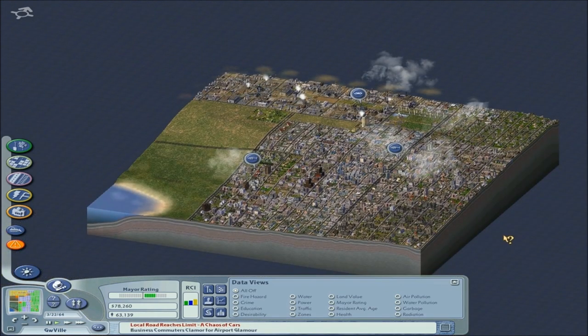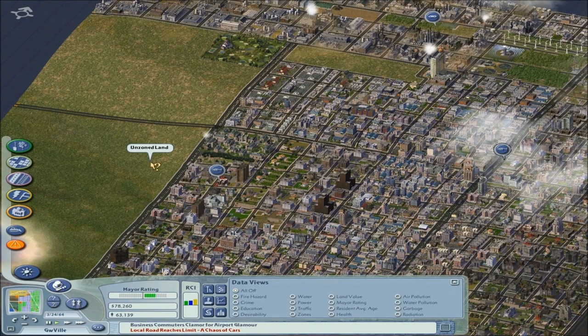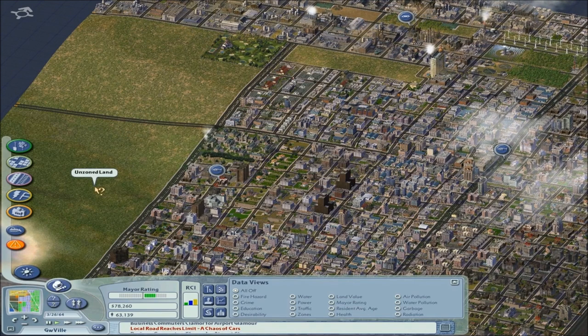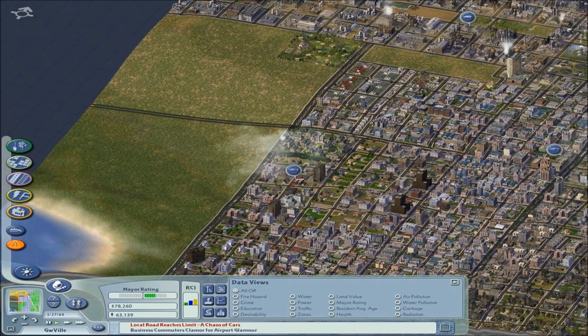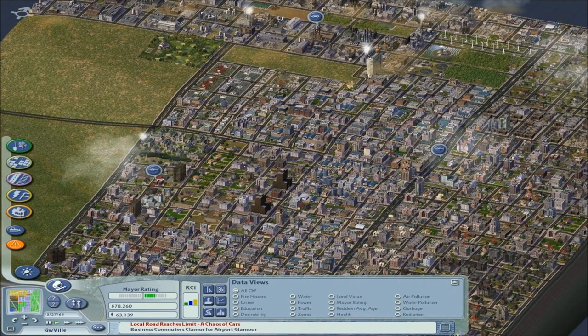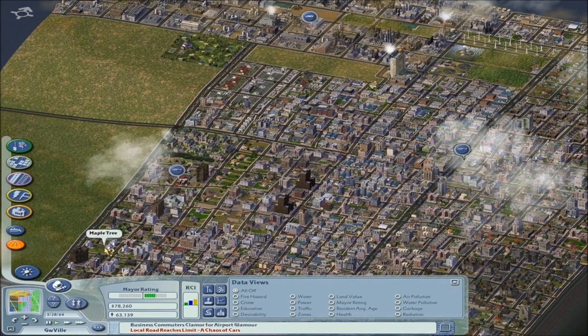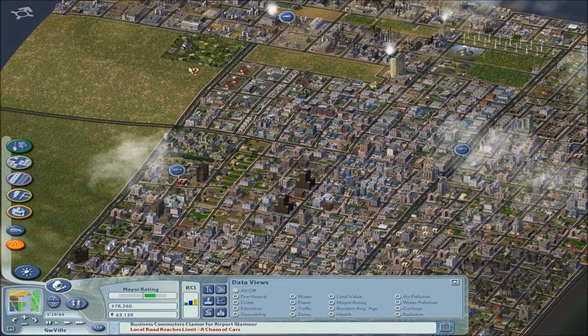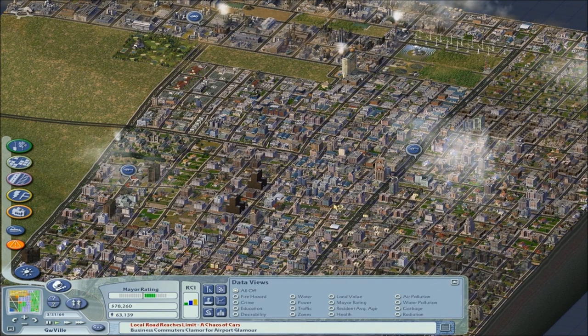The idea is to have this area be downtown. I also want to build an airport, but with the low income that we have, that might not be in the near future — it's too expensive. Traffic is not so much a problem. I built an avenue here and an avenue here, so for future developments this should help. This avenue is still the main road, and that is constantly trafficked.